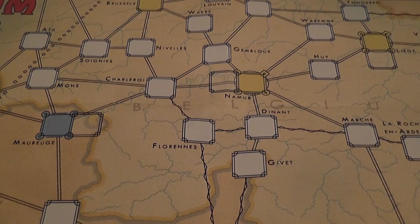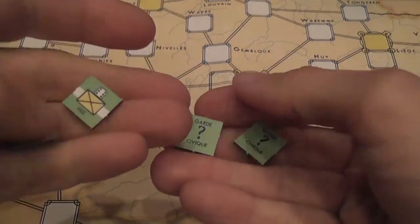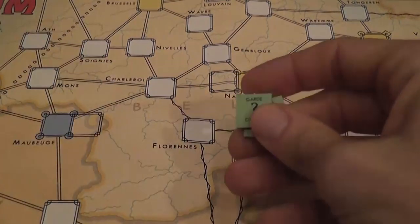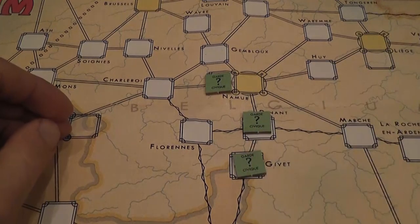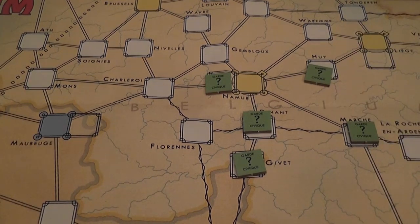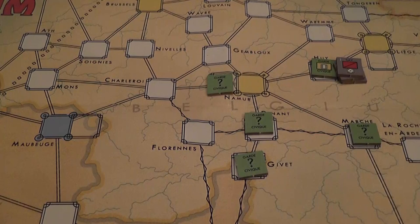The Civic Guards — pretty much the Belgian militia — are untried units with a question mark on their back, randomly shuffled and randomly placed at the beginning of the game. They'll end up in different cities and no one, not even the allied player, knows what those are. When the German player enters one of those areas, that is when we look at it. Some of those are actually blank, so if the German player finds a blank spot they can keep moving. Otherwise you have to stop there and fight.